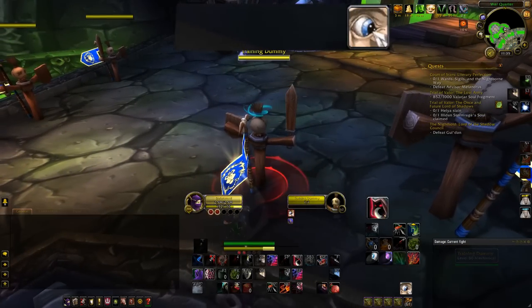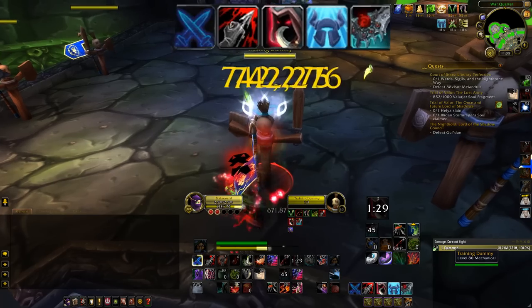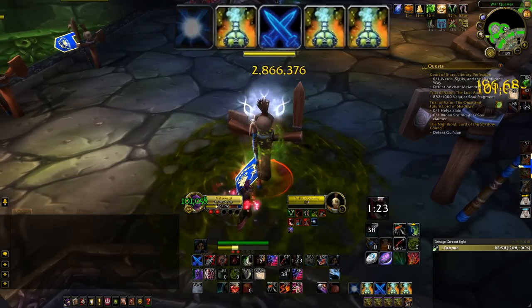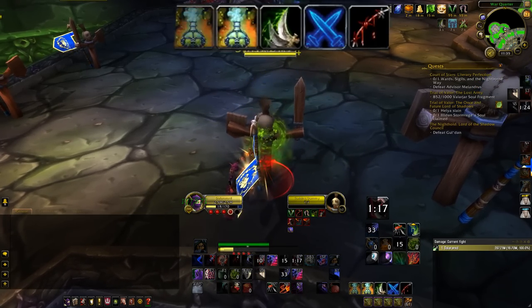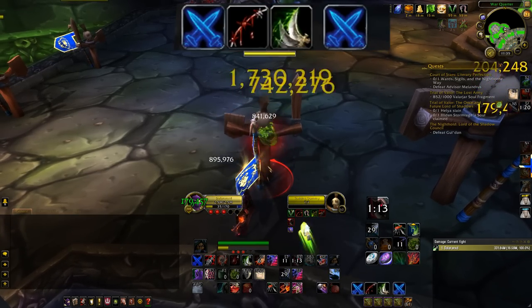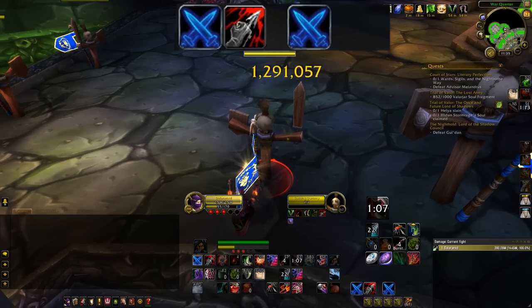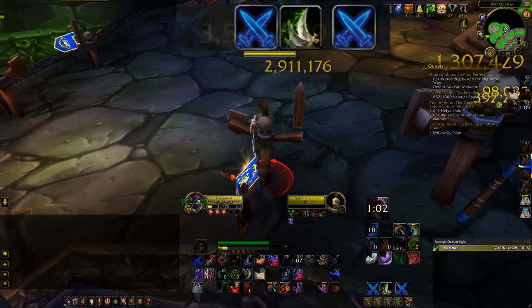The best way to burst as Assassination can be done in an opener or outside of it. Stunlock the enemy, apply Garrote, apply a full Rupture, make sure you have no energy left, then pop Vendetta to refill your energy bar, throw in your artifact weapon, and after you use your artifact weapon make sure to keep hitting the enemy for it to continue dealing damage. Afterwards, generate combo points with Mutilates and spam Envenoms until the enemy is dead. You might get some random procs from your artifact weapon — assassination damage with Vendetta and your artifact weapon is usually enough to kill, so use them freely since they're fairly short cooldowns.